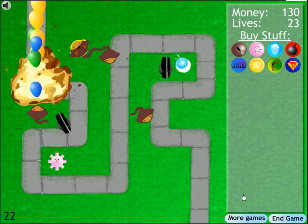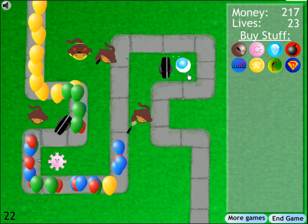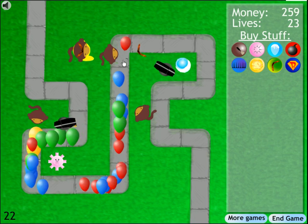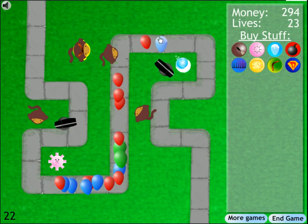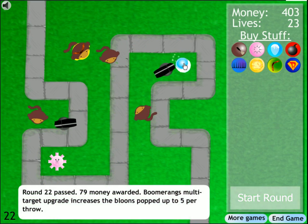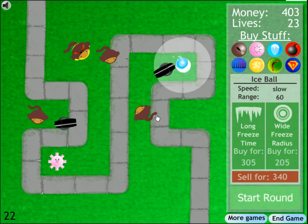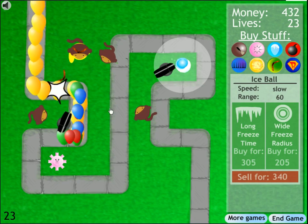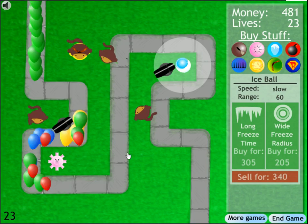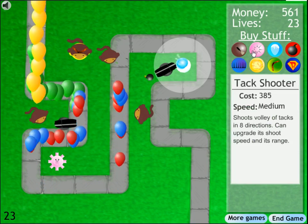Let's put another bomb tower here to thin things out, and add an ice tower to slow them down. Ice towers — just like in many other games — have a freeze effect. Watch what happens when they come around the corner: they get frozen. But what I like about this game is that frozen balloons are immune to darts — you can hear the sound of darts just bouncing off them when they're frozen.